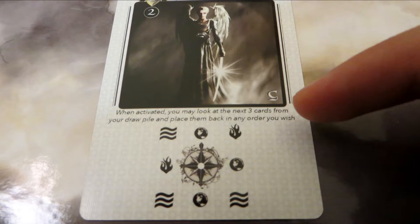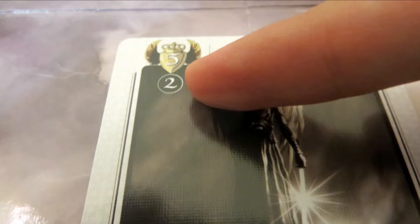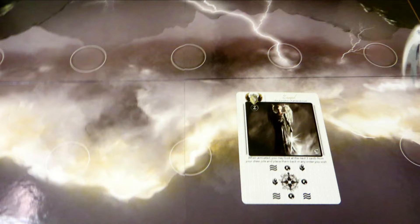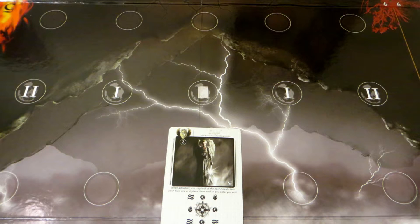Some of these special abilities are ongoing, some are one time only. The angel can then be moved up to the amount of spaces listed on its card. For each of those movements you'll need to spend one movement cube, so if you don't have enough cubes or you reach the max movement on the angel's card, it's done for the turn. You can also split cubes up to move multiple angels in one go. They can move diagonally and even backwards.